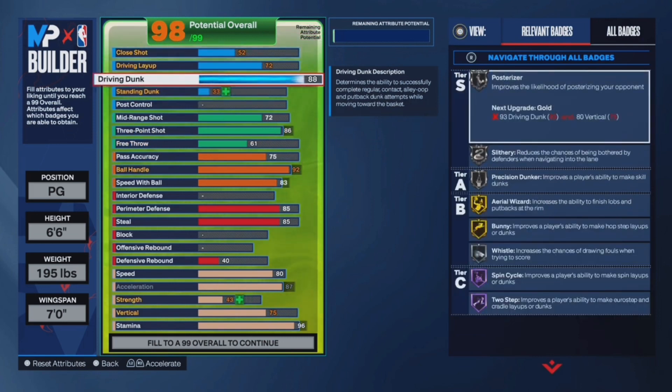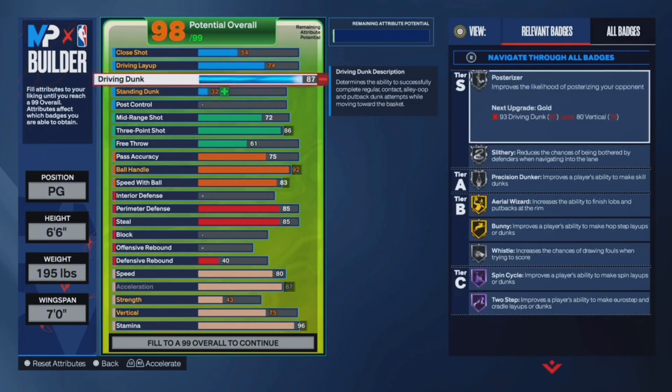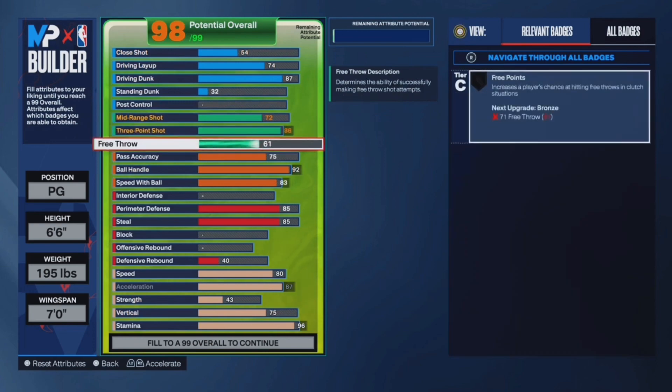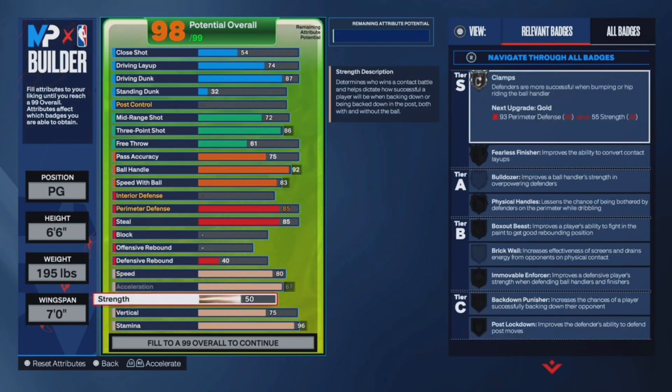Put your driving dunk up to an 87 — that will give you contact dunks and silver Posterizer. You want a 74 layup just to get that Fearless Finisher, and a 55 strength.